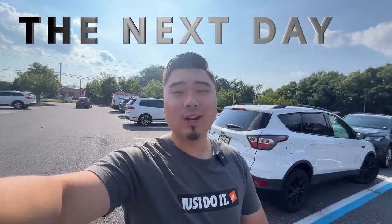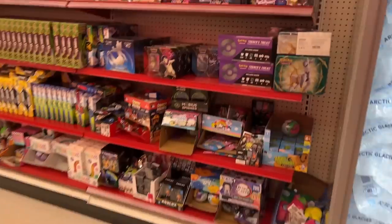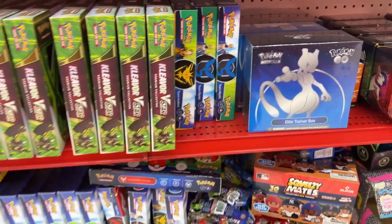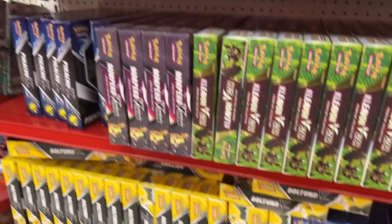We are at our first stop, which is a Target. Let's check it out. We got some Divergent Instincts, Pokémon GO ETBs, Mystic, Instinct, Team Valor, some Exeggutor boxes, and more Pokémon GO products.